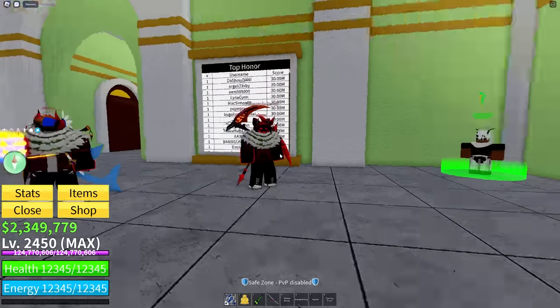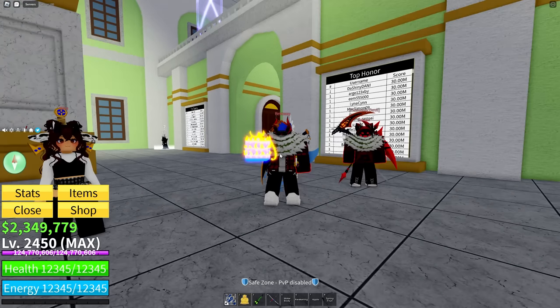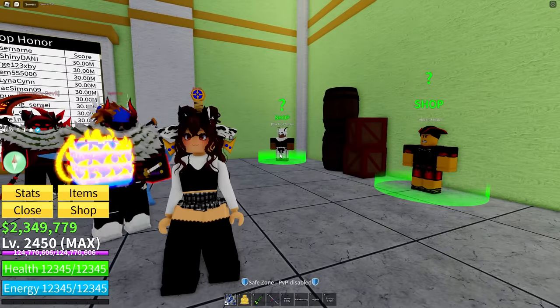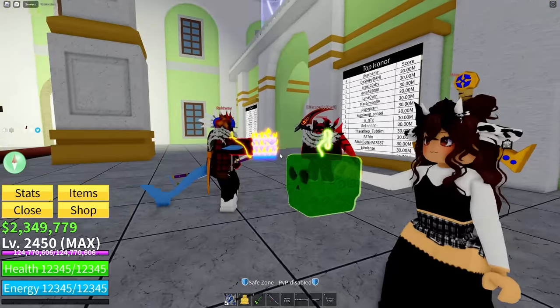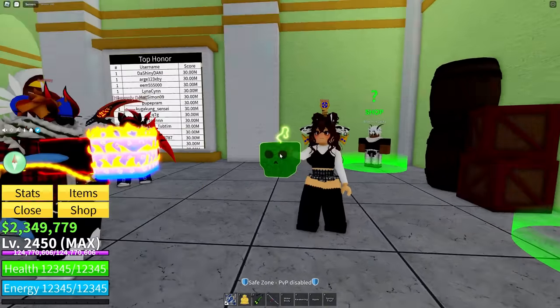Mara hasn't rolled a fruit. Mara, it's your chance to shine — get something better than Milky Way. What'd you get? Revive fruit. Okay, that's not better than Milky Way, but I think you guys are going to have to settle that out between each other. I'm not going to get in between this.